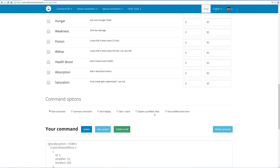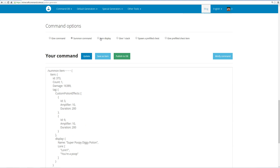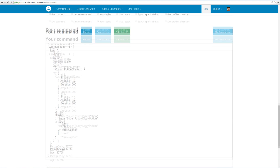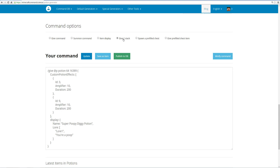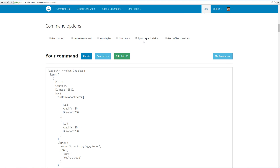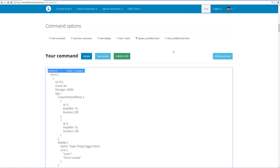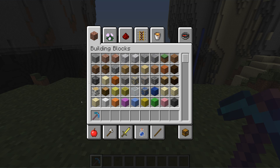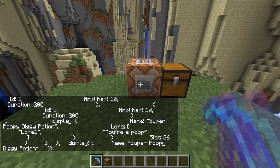Scrolling down to the output options, there are various ways to give yourself this command. You can have a command that gives you the item, a command that summons the item into the air for adventure maps or other purposes, an item display option, give yourself an entire stack, spawn a pre-filled chest with only that item, or give yourself a pre-filled chest. The difference between the last two is that one sets the block on the ground while the other gives you the chest to place wherever you want.